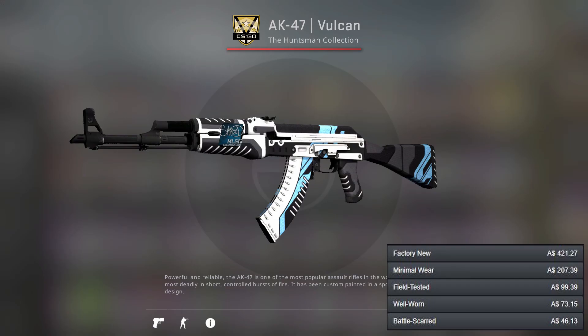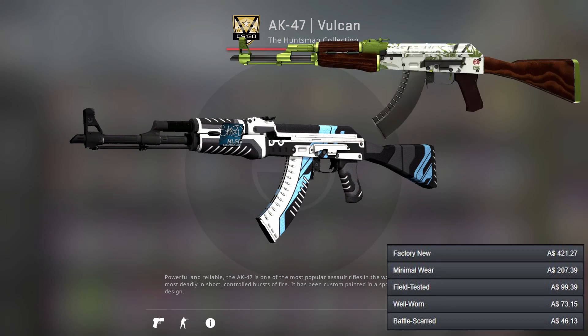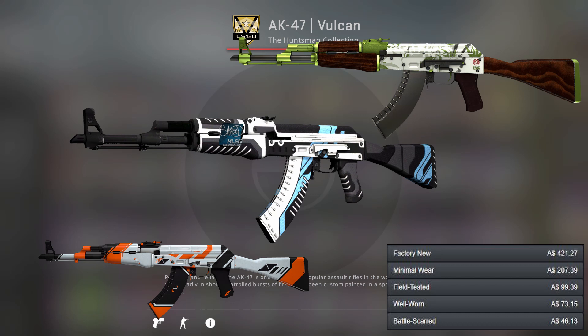We're on to our first rifle, the AK-47, where we've got three really nice options. We've got the Vulcan, the Hydroponic as the most expensive, and the Asimov. I've gone for the Vulcan simply because I went for the Asimov in the orange loadout, so we're just going to mix it up a bit.